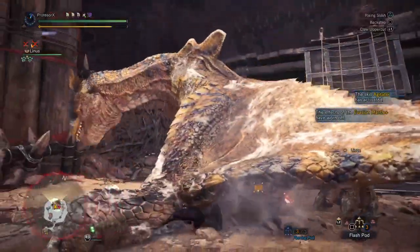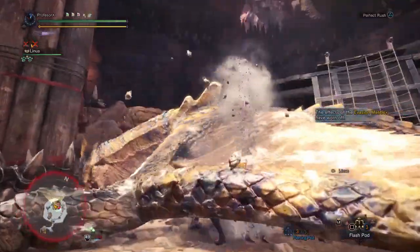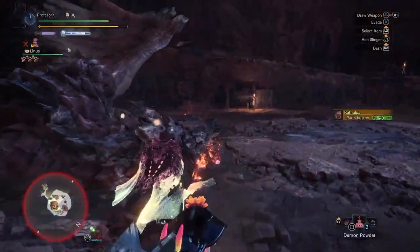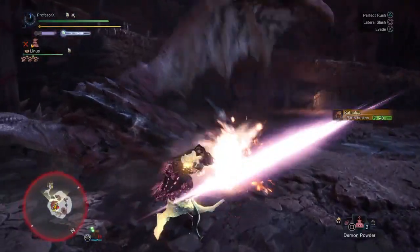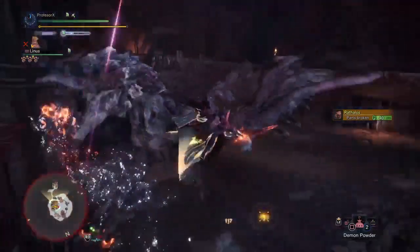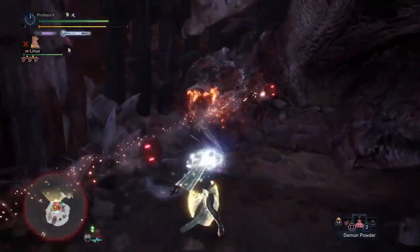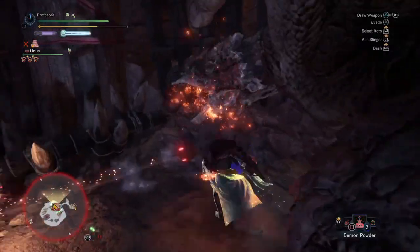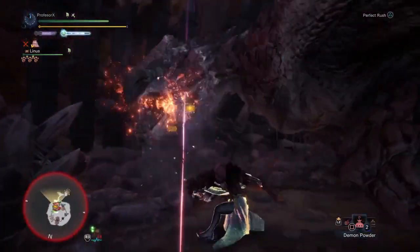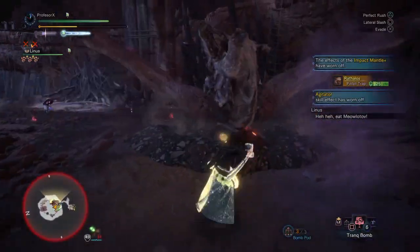I already mentioned how powerful this move became after the Stygian patch. Right now it outperforms everything else the S&S is capable of doing. So if you see a big opening or the monster is down, go for the Perfect Rush. It's not only the best S&S combo in terms of damage, but one of the highest DPS melee combos in the whole game.